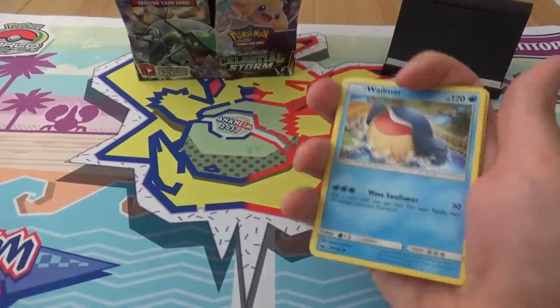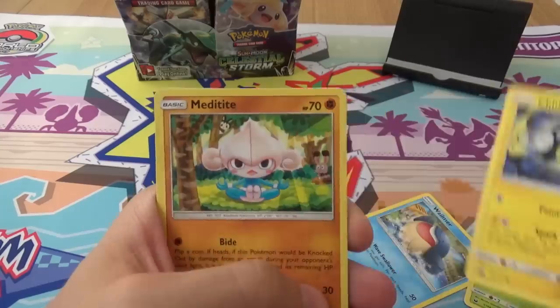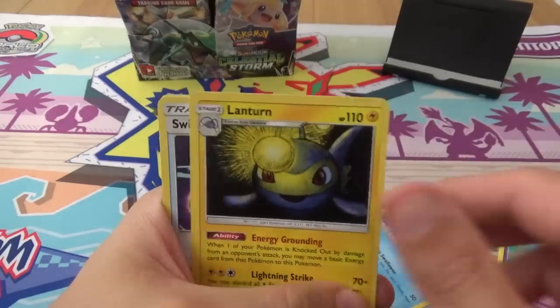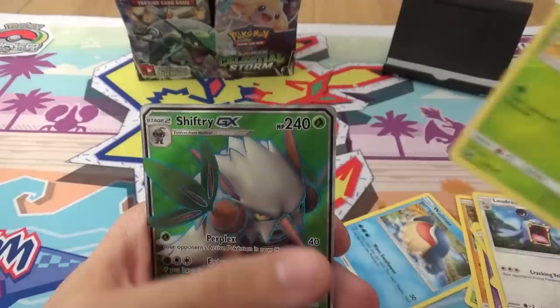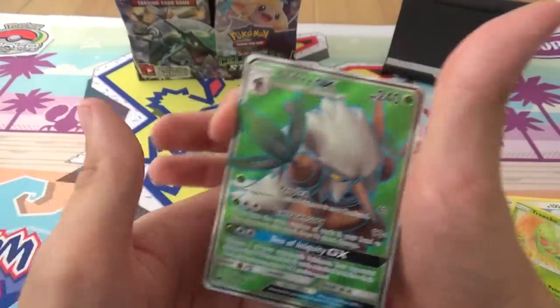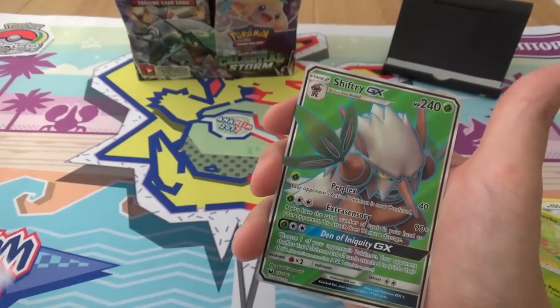We will start off with a Whalmer, a Balesprat, a Chinchow, a Meditite, a Spoink, a Lantern, a Switch, a Laudrid, a Reverse Trico, and a Full Art Shiftry GX. That's good. Yeah, that's alright, I guess.